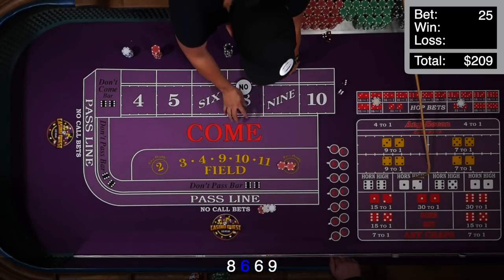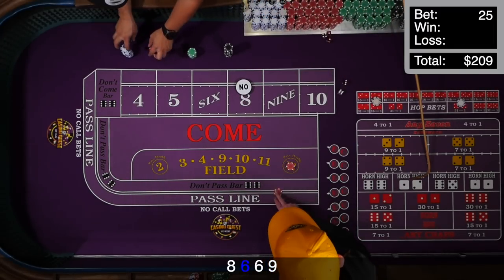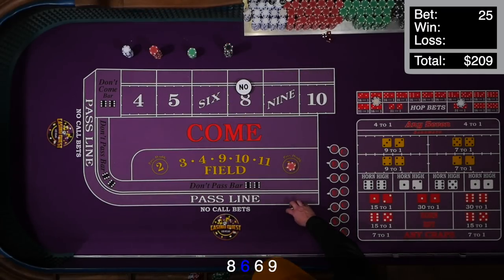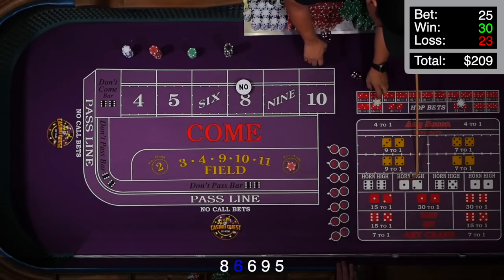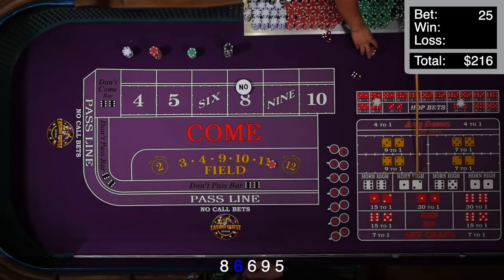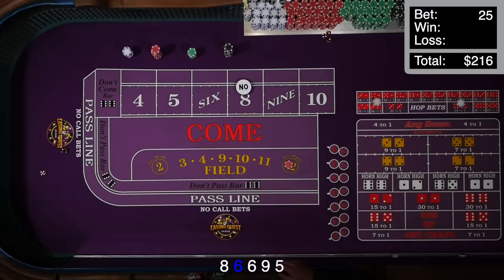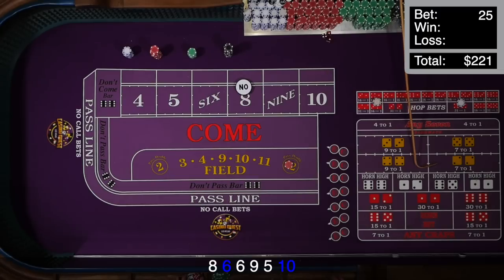We roll a nine — field win, $7 profit there. Then a five hits — technically the hop lost, but I get paid $22 and there's $7 profit. We roll a ten — field win, $5 profit anytime you're rolling the other field numbers. We roll a four — field win, back it up $10. Then a seven — I don't think I got back to profit on that one because I took a couple hits.